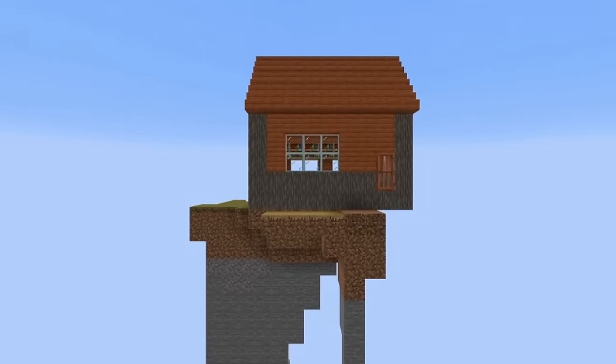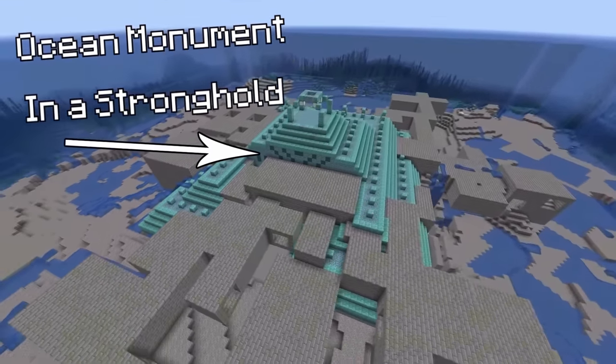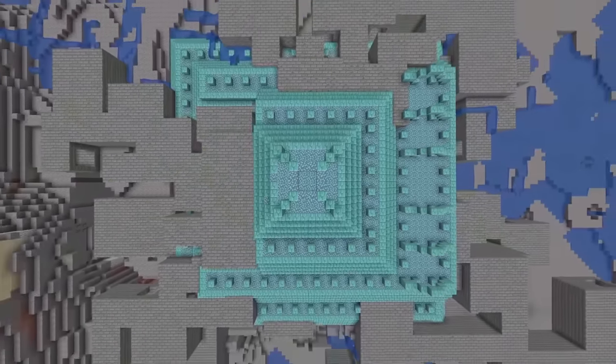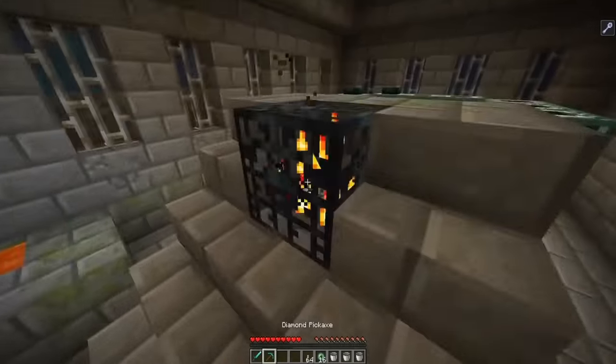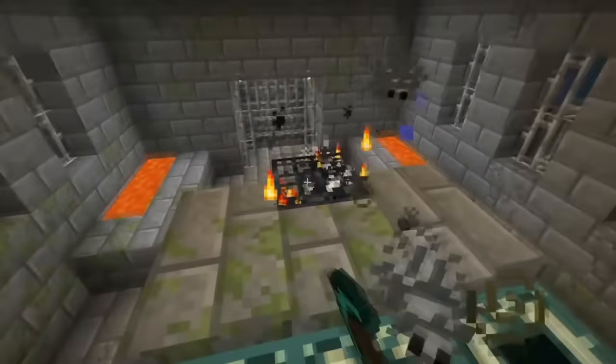Moving on from mansions and villages, this seed has an ocean monument which spawned directly inside of a stronghold. This seems like a pretty rare seed and visually it is appealing, but once you try to fill the end portal to beat the game and you didn't bring any milk, elder guardians will prevent you from breaking silverfish spawners — and there you go, you just got double-teamed by the worst two mobs in the game.